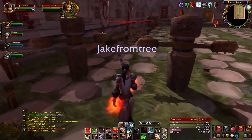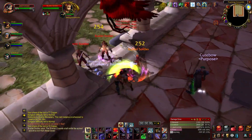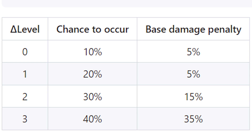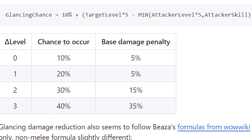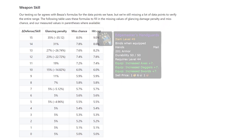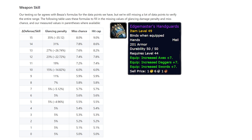The attack table applies to white hits — auto-attacks. You cannot glance on an ability or yellow hit, so if you have Heroic Strike activated, you're not glancing. Glance chance is based on your level difference, not your weapon skill versus the monster's defense skill. Against monsters your level, there's a 10% glance chance, going up by 10% per level. The glance penalty is 5% at the same level or one level under, 15% at 2 levels, and 35% at 3 levels. Your gear cannot change the percentage of glances you get, but weapon skill on gear can change the damage reduction penalty — it won't reduce glance frequency, just how much each glance matters.